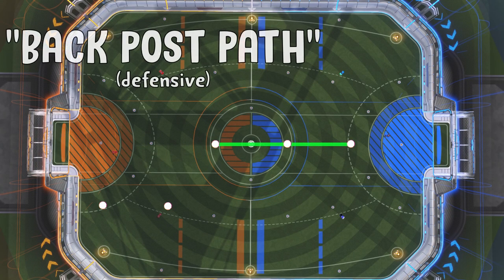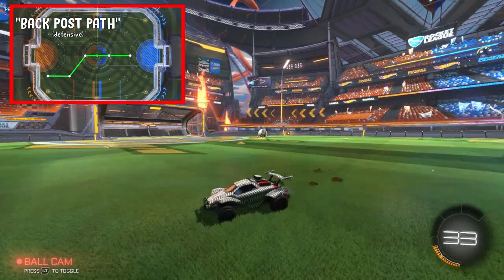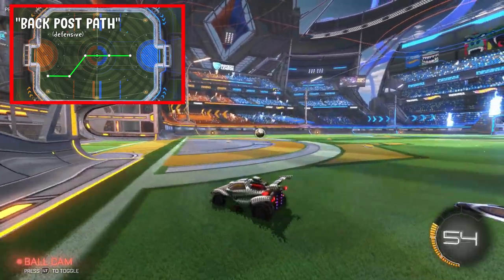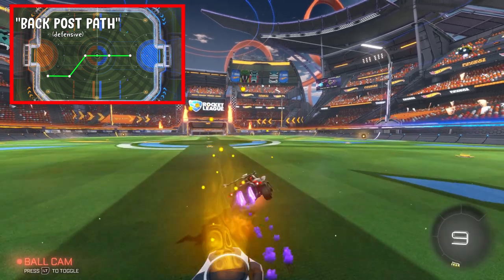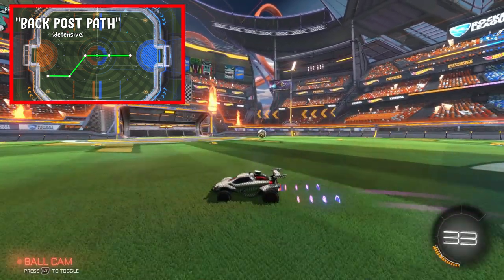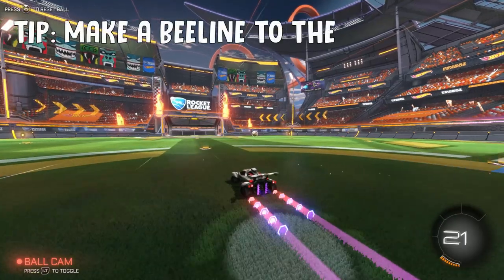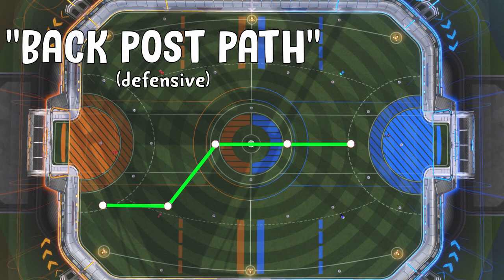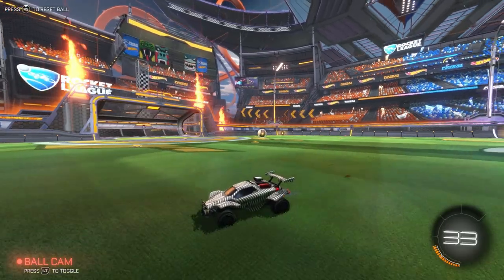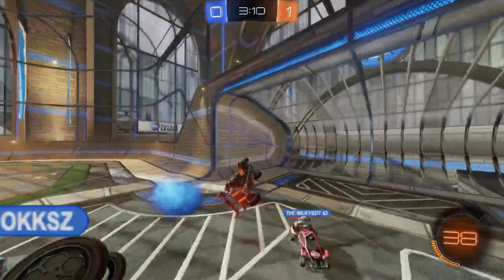The second iteration is called the back post path. This is probably the most beneficial path, as it is super fast and gets you to a prime position on defense. You'll do this path when the ball is on its way to the corner and you need to space yourself from the play and your teammates. You'll collect at least 50 boost on the way back. The trick that helps me hit this pad: once you collect this pad here, make a beeline to the large one in the corner, but pretend the pad is left of where it normally is. Once you secure the pad, you can easily move towards the back post. Here's what this path looks like in game.